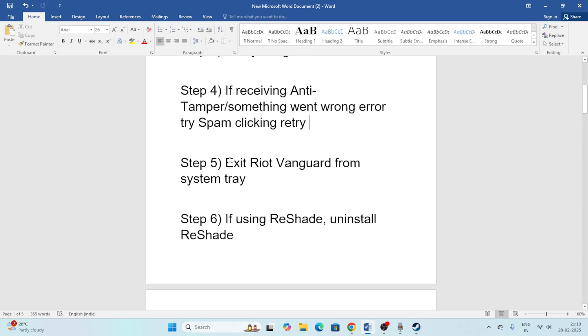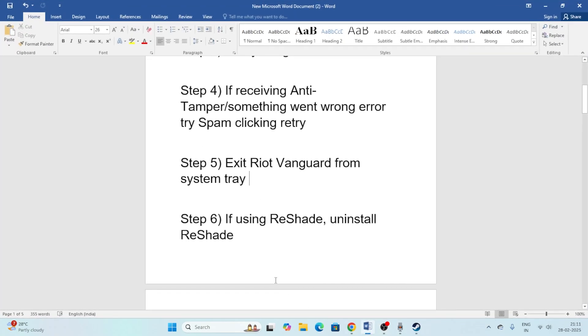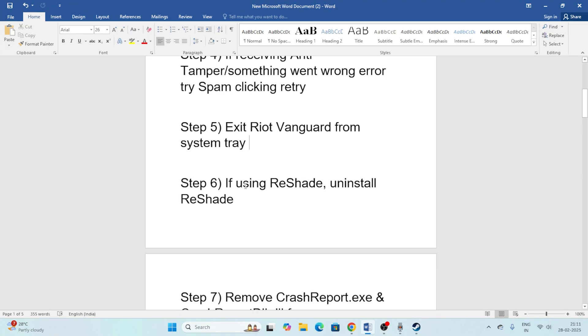Next, exit Riot Vanguard from the system tray. Check the system tray and if you see Riot Vanguard running, right-click it and close or remove it, then try launching the game again.